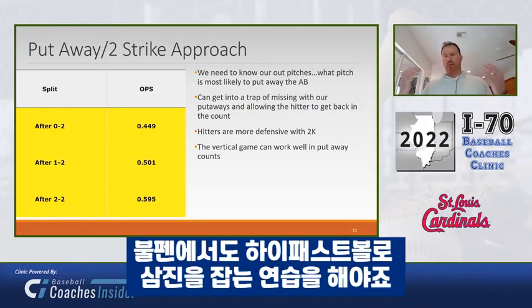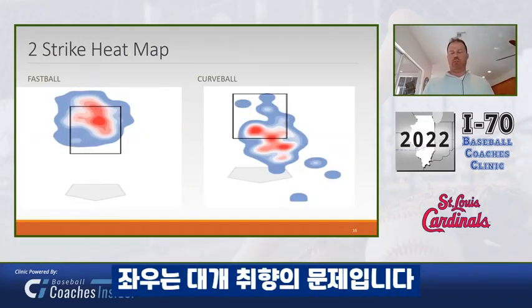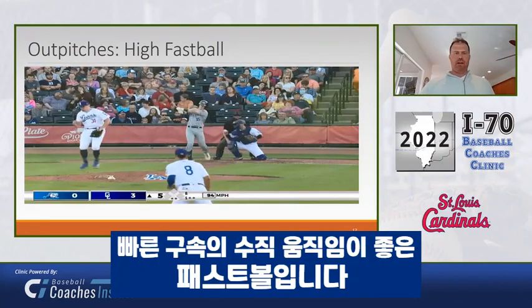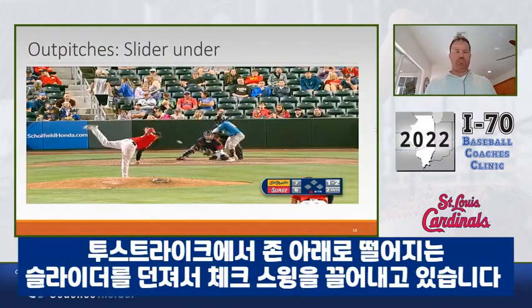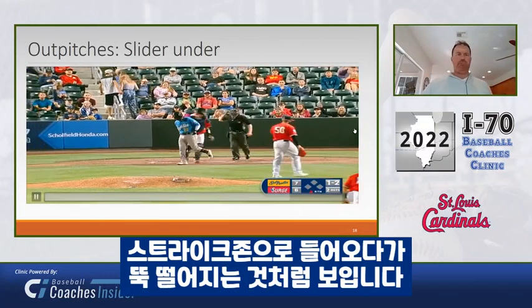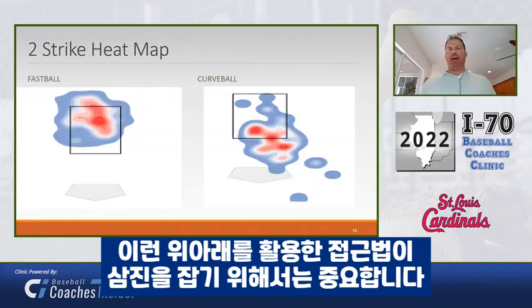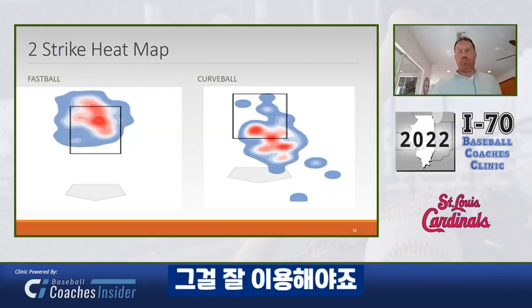If you just practice one high fastball and say you're done with your bullpen, you might have six, seven, eight opportunities with two strikes in a game where you want to use that pitch — have you actually practiced it? East and West a lot of times will produce takes. Here's a high fastball swing and miss — clearly a hopping fastball with some velo, above the barrel. Another option is the two-strike slider under the zone to get a check swing — a pitch that looks like it's in the zone and then dives to the bottom. That vertical approach definitely plays a factor when putting guys away. The zone is really more north and south, especially with what we're trying to deal with.